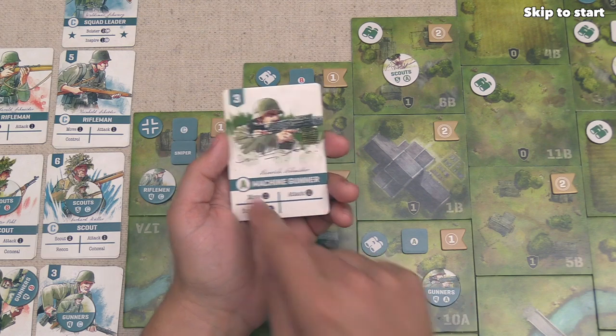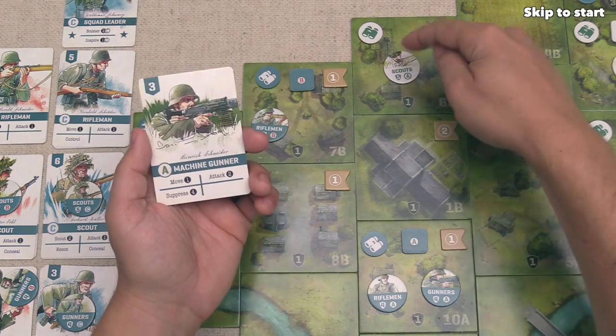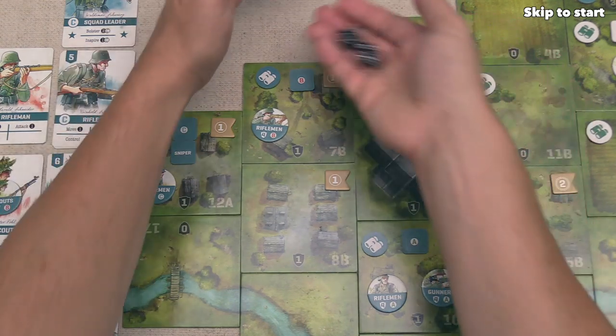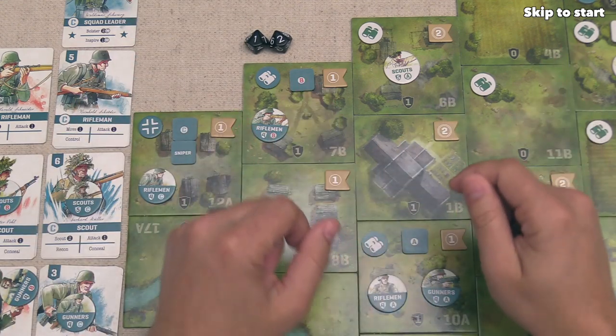Next they play their second Machine Gunner A card — they started with two in their deck — and attack our Scout. Our defense is five plus one plus one plus one, so eight total, and they roll two dice with this Machine Gun attack. They rolled a two and a one, so that did not go well for them. So far luck has certainly been on our side.